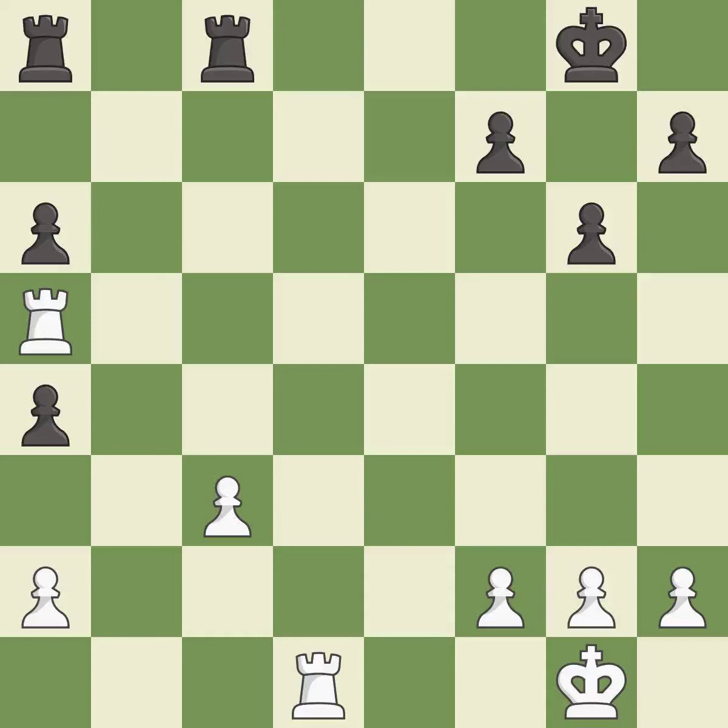Balanced — neither player ever had an advantage. That game was pretty competitive. White played the opening well, but black was on another level. That was an incredible middle game by both players.